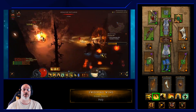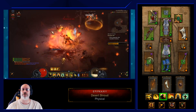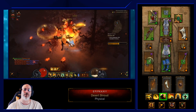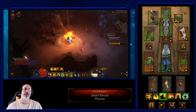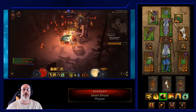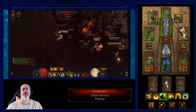I run Epiphany with the Desert Shroud rune, which gives 50% additional damage reduction and allows you to teleport toward mobs whenever you cast Wave of Light while it's active. With In-geom shaving cooldowns from every elite kill, Epiphany should be up nearly 100% of the time.